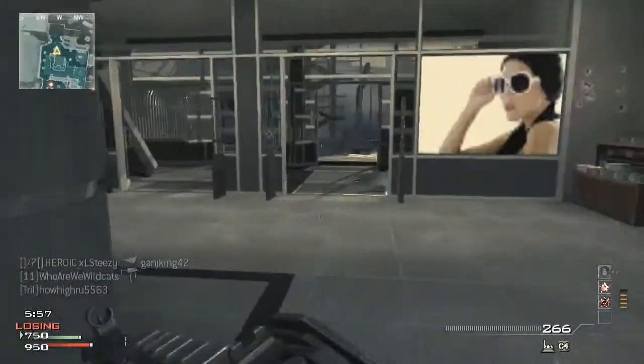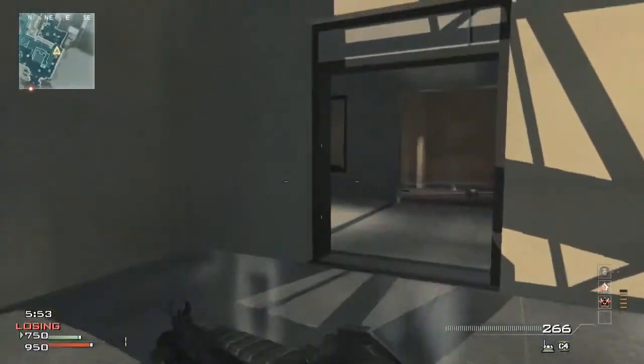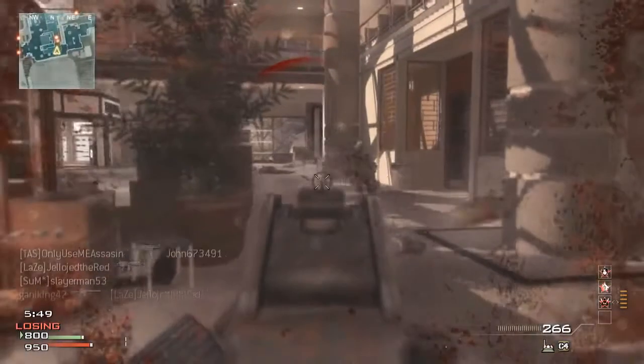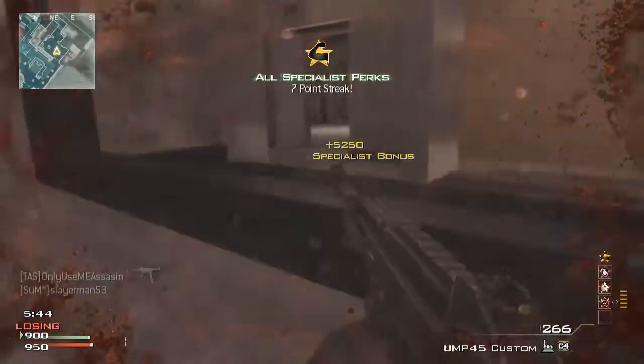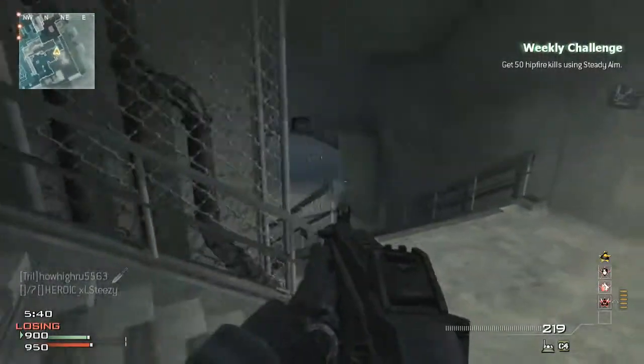Usually I stay on the outskirts of the map, that's usually my strategy. I think more strategy can be used in games like Modern Warfare 2 where the maps are way bigger and you can run flanking routes. In this game it becomes way harder — especially on some of the maps, it's just impossible to run flanking routes.